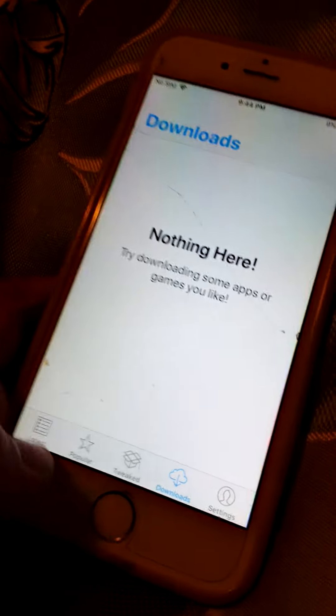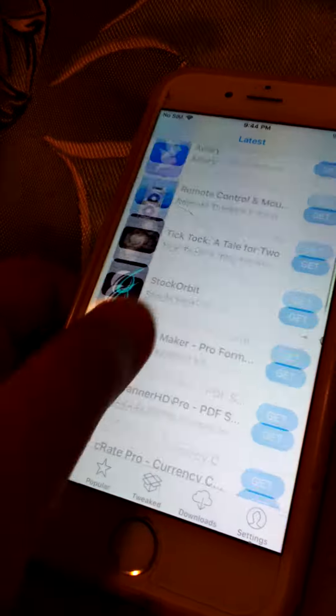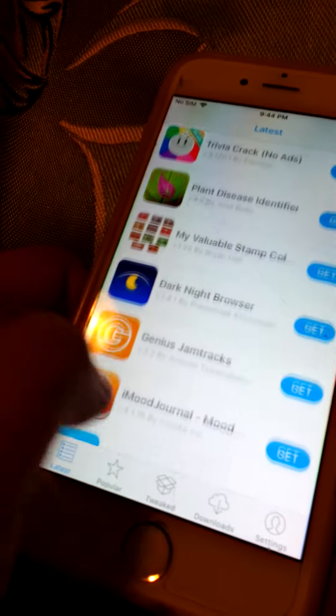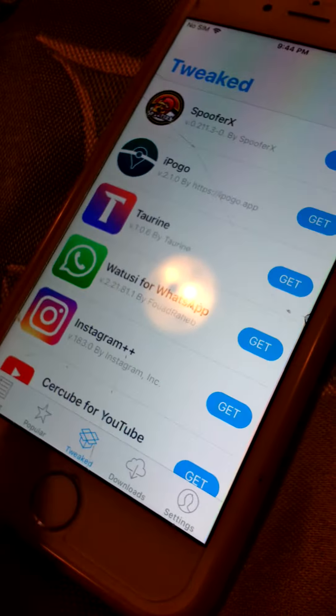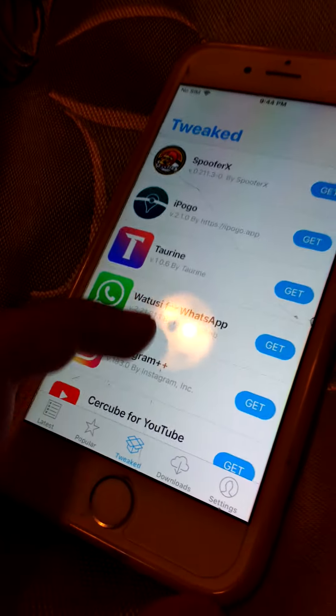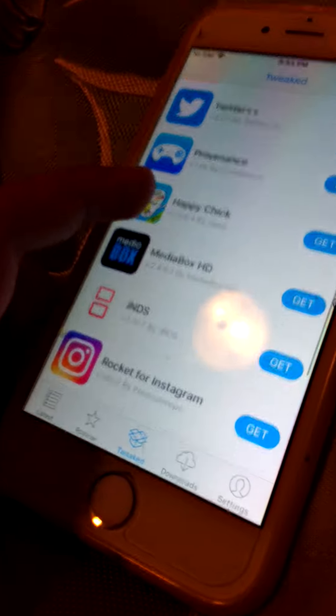AppCake — nothing here. Just tried to install this other thing. My favorite game — no, it's in the tweaked thing. In the tweaked place. It's in the tweaked place, I think.